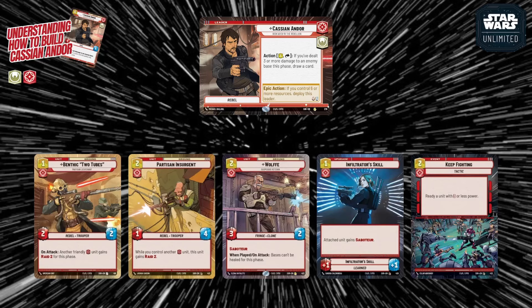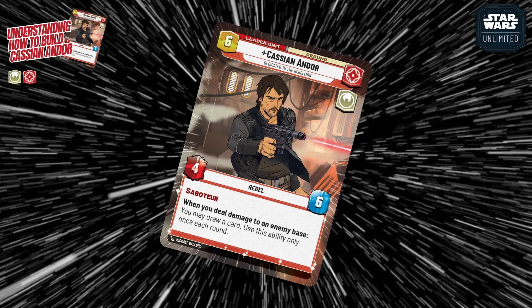To summarize: Vigilance gives you healing and protection to extend the game; Command gives ramp, cheap aggressive units, and Ambush for a very aggressive approach; and Cunning gives control tools to lock down the board while drawing and pushing damage. Cassian has a lot of potential — his card draw engine is rare for Heroic, and unlike Palpatine he doesn't have to sacrifice units to draw. Hopefully this helps you find the right build for your play style. Next episode we'll cover Sabine Wren. Thanks for watching!